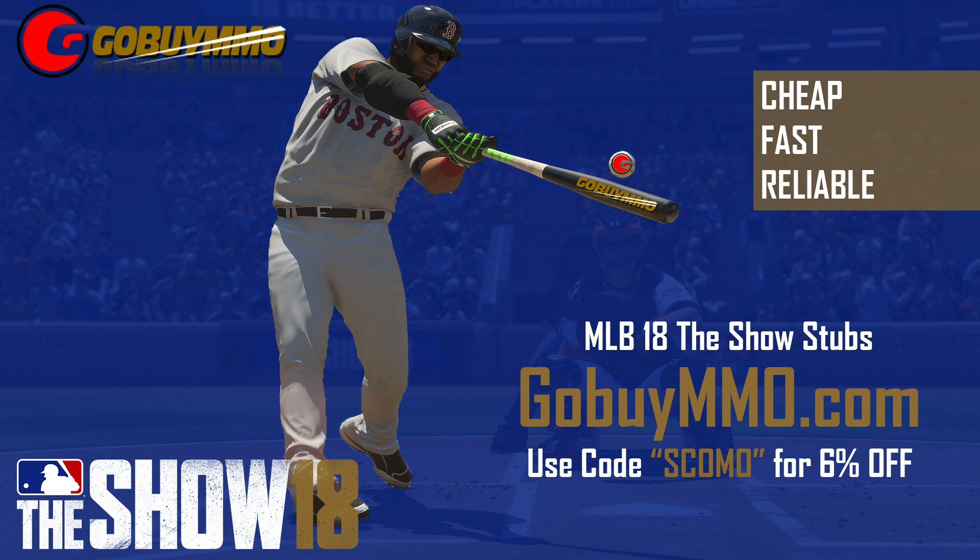Need cheap stubs? Go buy MMO.com — cheap, fast, reliable. Use code SCOMO for 6% off.